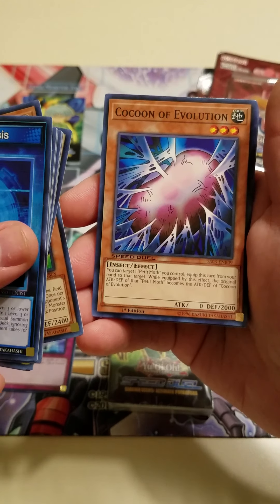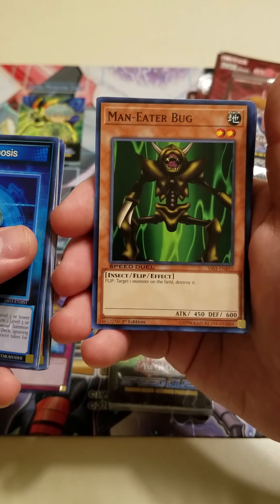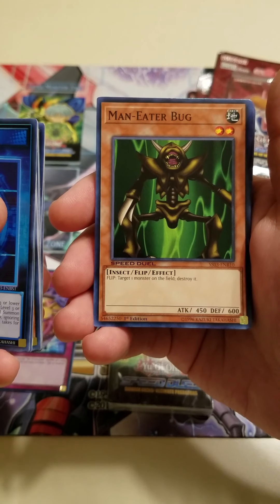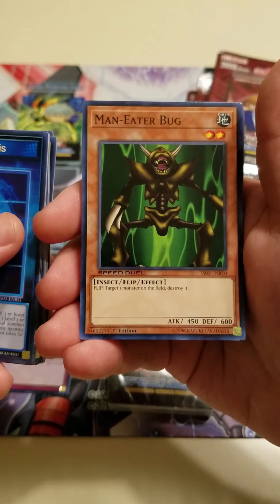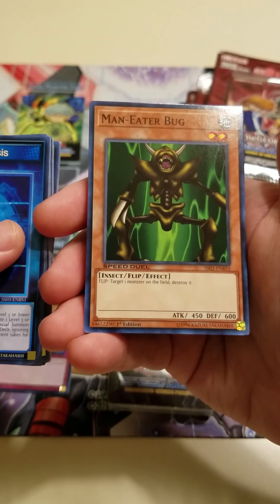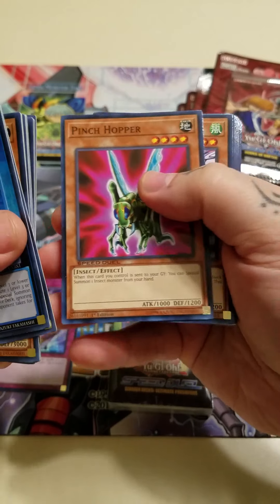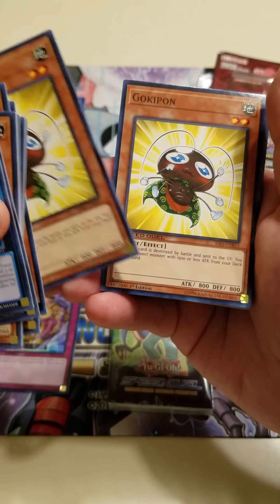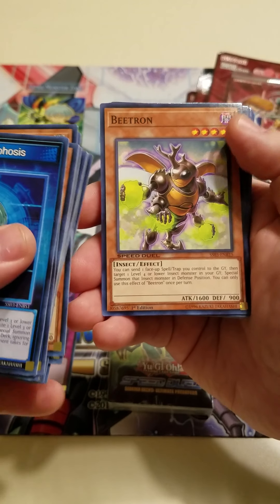You've got to have a Weevil deck with the Insect Queen — it's like one of his go-to monsters. And Cocoon of Evolution to get that Perfectly Ultimate Great Moth out. Maneater Bug — I'm surprised this is a common, because this is a really good card in Duel Links. When it's flipped face down and gets destroyed, you destroy a monster — that's very powerful in Speed Duels. Pinch Hopper, Insect Princess, two copies of Gokie Pond, B-List Soldier, and B-Tron as our last monster.